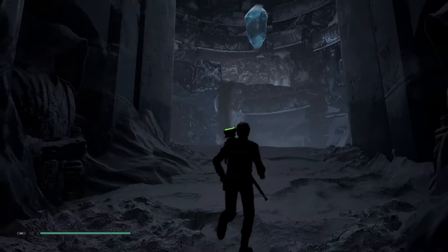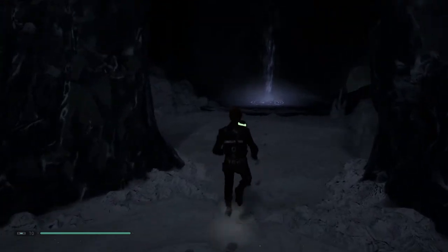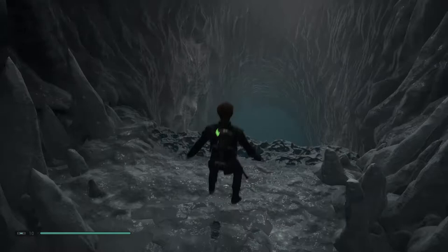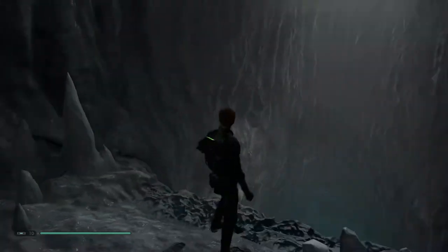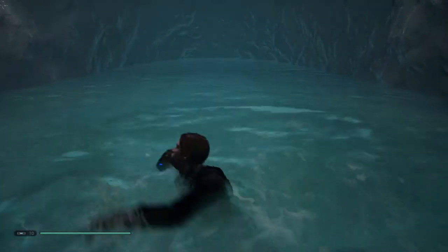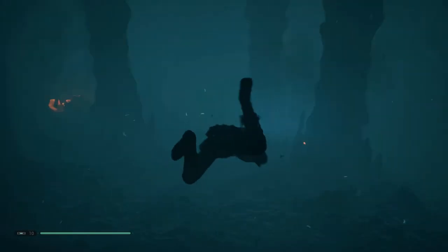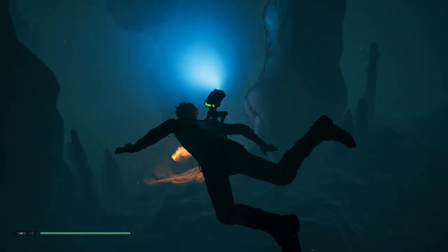We're in Ilum looking to build our lightsaber. I'm feeling a lot better now so hopefully I'll do better. Jumping in ice water in a cave covered in ice will probably lead to hypothermia in like a minute. Cal Kestus - that's his name - is about to die. But they explained it by having heated vents, so we're not just going to die of hypothermia.